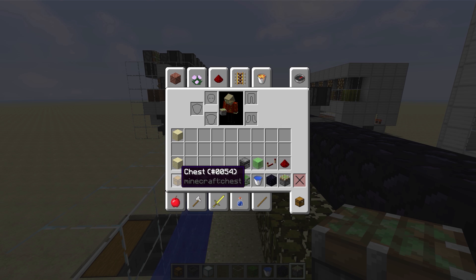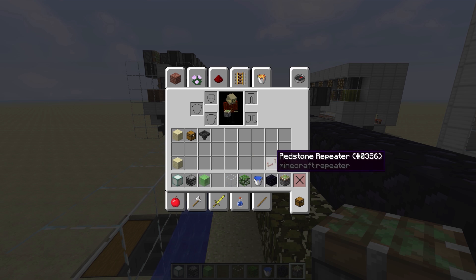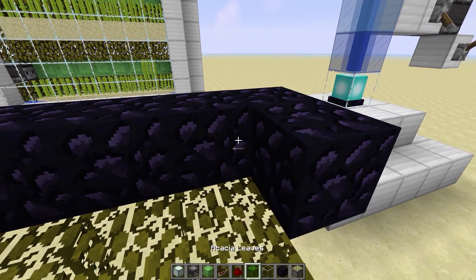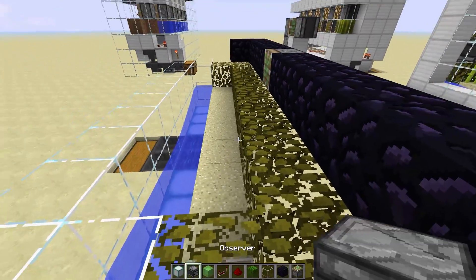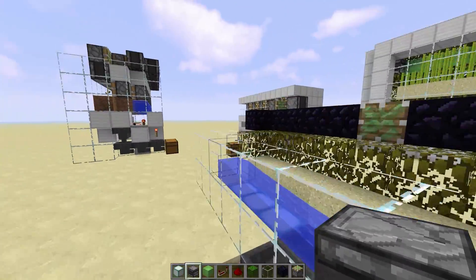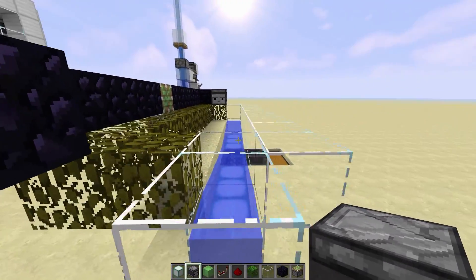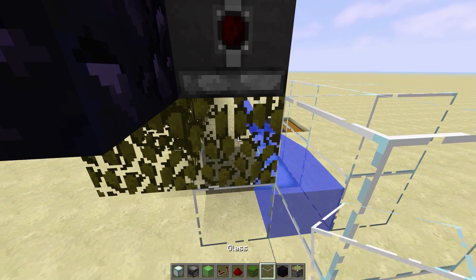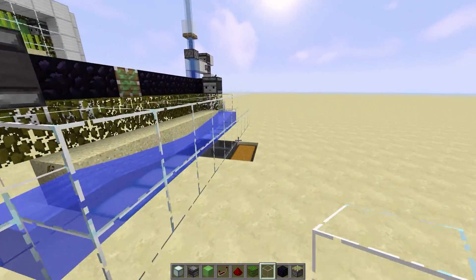From here I'm going to move these out of the way and bring them down since I won't need those anymore. We'll put those back when we need them for the second layer. Now we need to get our observer blocks in — we're going to put one here on top of that leaf, one here on top of that leaf.